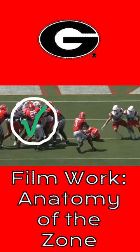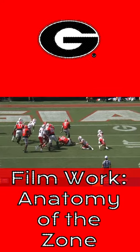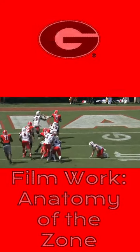Green, Morris, Van Pran, and Mims engage their correct gap and lock on. Robinson only has to make the one person miss where he hurdles his own guard to take it to the house for a touchdown.